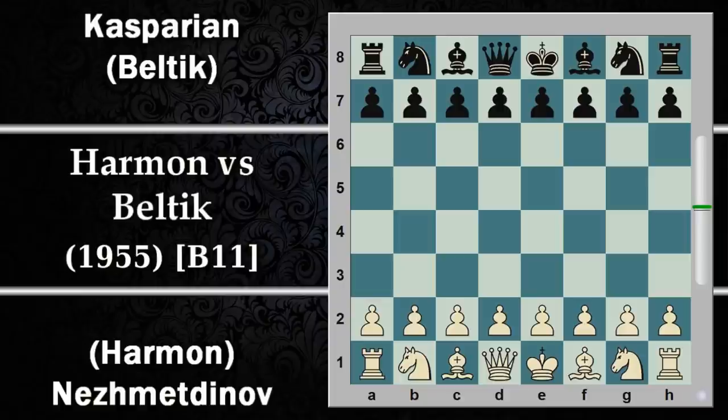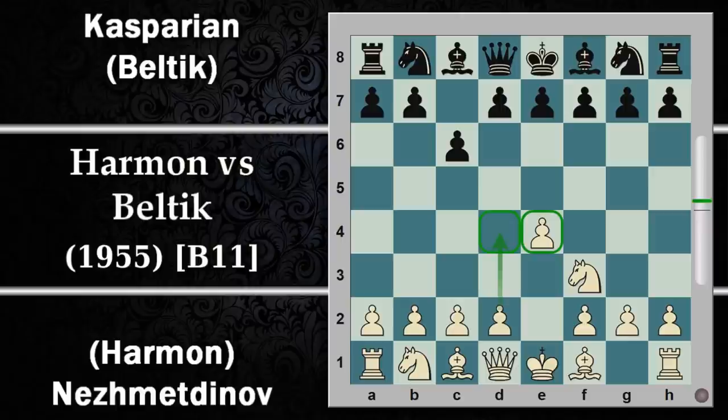Nesmetinov e Harmon giocano con il bianco, Kasparian e Beltic con il nero. Si inizia con una difesa Caro-Kann, quindi E4-C6, cavallo F3 anche se qui la più comune era D4. Il bianco di solito cerca di conquistare il centro con i pedoni e il nero risponde D5, avendo preparato con la spinta C6. Il nero cerca di ottenere una buona presenza di pedoni al centro sostenendo il pedone D con il pedone C.